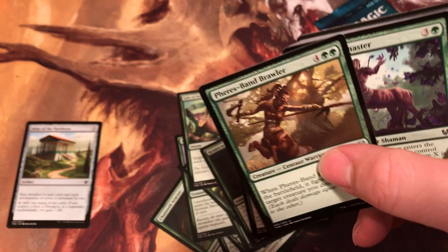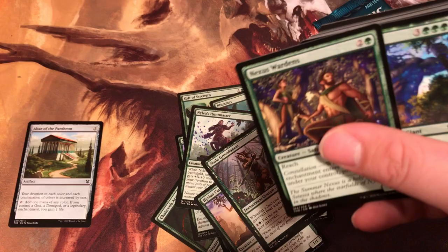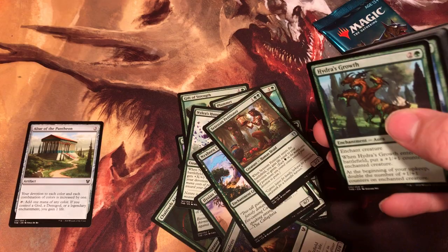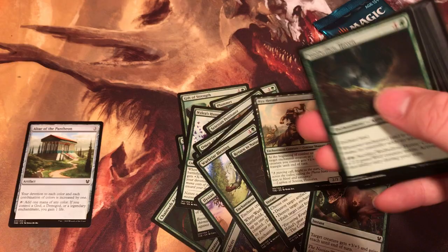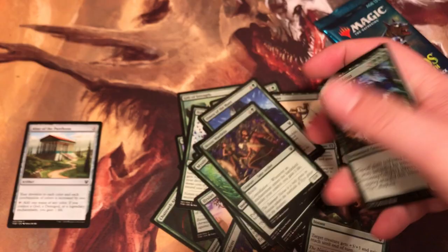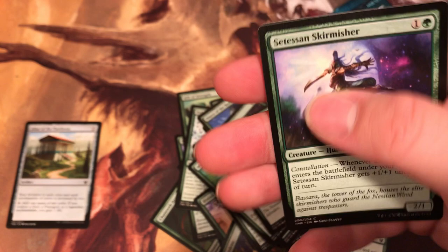Brawler, Huntmaster, Grove Dancer, Wardens, Colossus, Partitioner, Growth, Hunt, Awe, Viper, Blessing, Nature, Strength, Herald, Heaven, Hunt, Apparel, Apparel, Wardens, Colossus, Strength, Skirmisher.